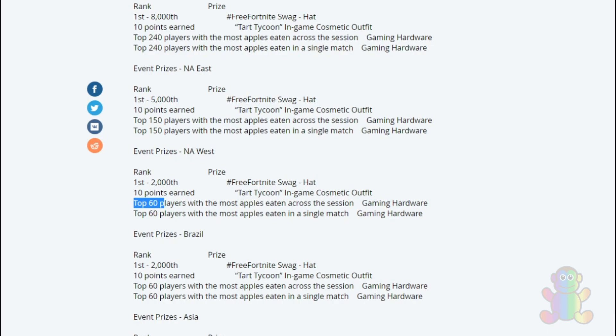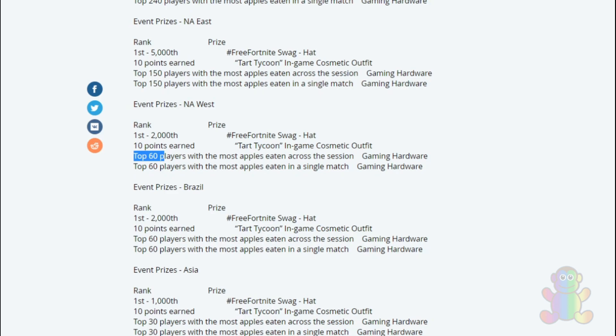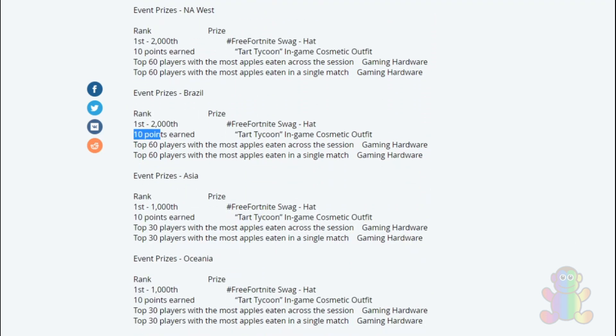For the Brazil server: if you rank between 1st and 2,000 you get the hat. If you gain 10 points you get the Dark Tycoon cosmetic outfit. Top 60 across the session gets gaming hardware, and top 60 in a single match also gets gaming hardware.